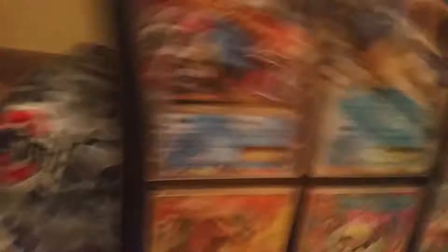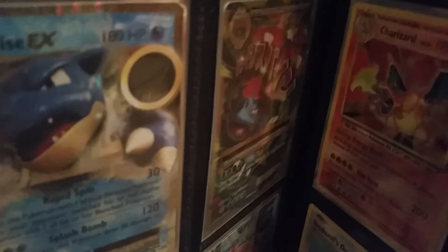Here are the evolutions: 2 Mega Charizard Full Art EXs, Mega Blastoise Full Art EX, Mega Blastoise EX, Mega Venusaur Full Art EX, Charizard EX, Mega Slowbro EX, Dragonite Full Art, Mewtwo EX, Champ Hollow.